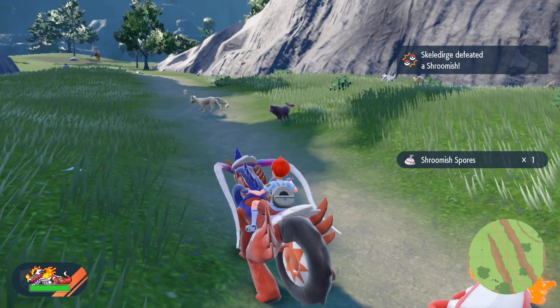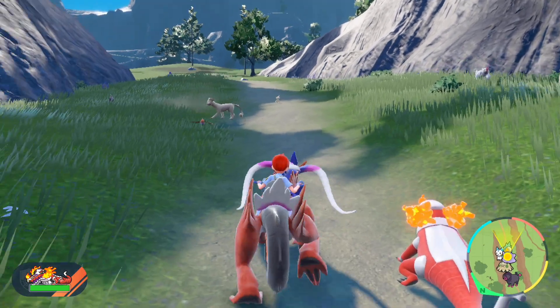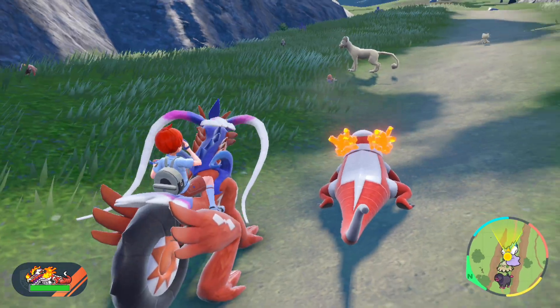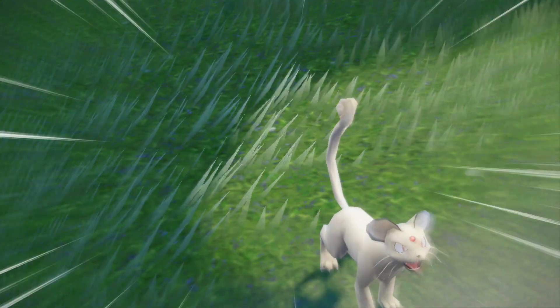The way to spot one is you need to pull your left trigger and put it over a Pokémon. You'll see the name of the Pokémon. Now if we look at this Persian here, which should be my Ditto, you'll see that it says Ditto instead of Persian. Once you see one, you want to get in there quickly because it will try to flee, and then we can go ahead and capture it.